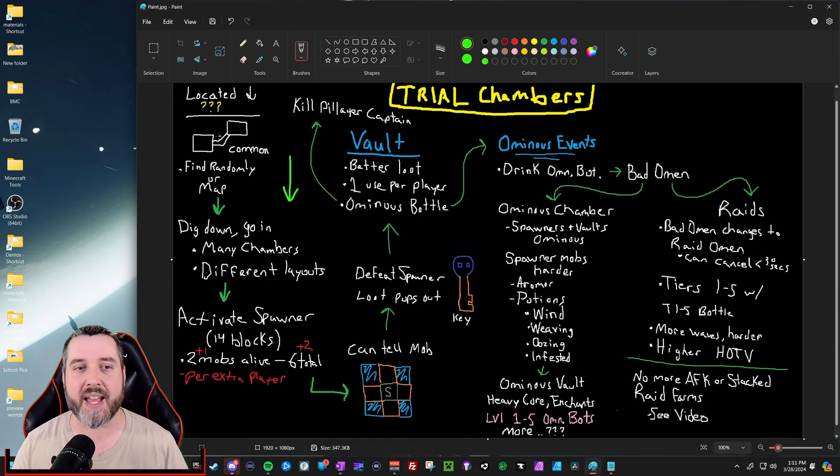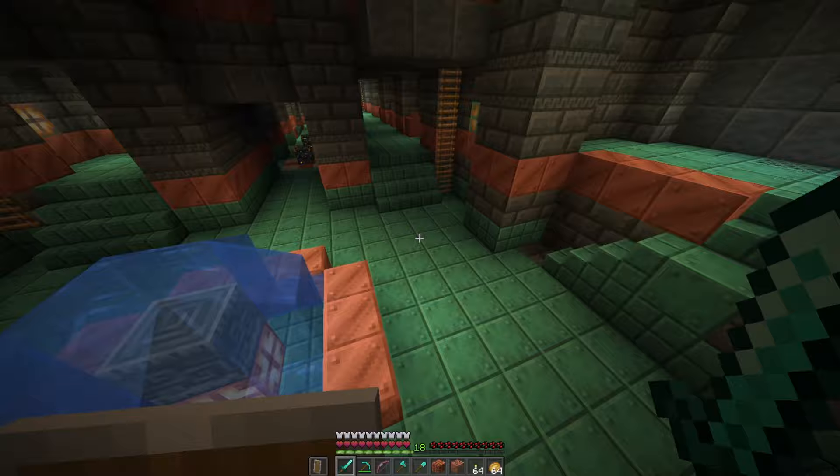There's no official entrance, which I feel like there should be — so you just kind of break into it. The way trial chambers work is there are lots of different rooms and layouts, kind of like this little depiction I did right here. You have rooms, halls, and different layouts that you're going to come across as you go. No two trial chambers are the same — I think they're randomly pieced together in various sizes with some type of randomness to it.